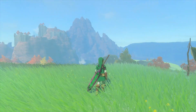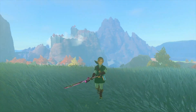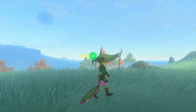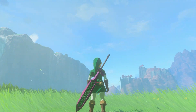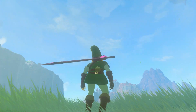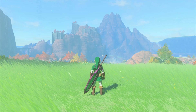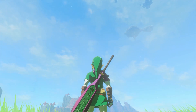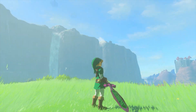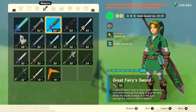For our final Majora's Mask weapon we have the Great Fairy Sword from Majora's Mask. Guys, this sword is beautiful. I love this sword in Majora's Mask and it just looks amazing in Tears of the Kingdom. It literally has my two favorite colors — green and purple — and that design on it is just so freaking beautiful. This has got to be one of my favorite swords of all time in the Zelda series.